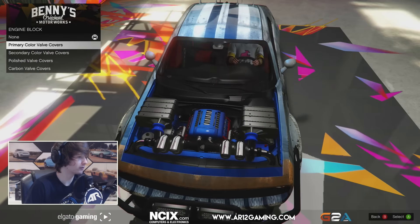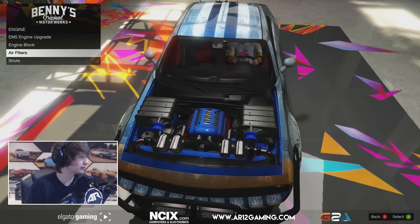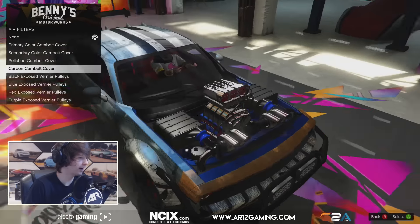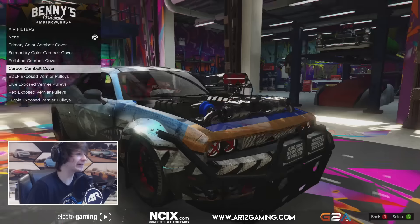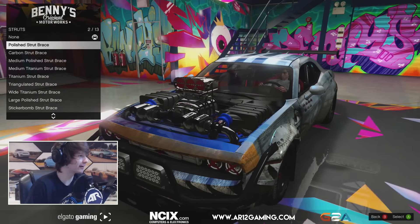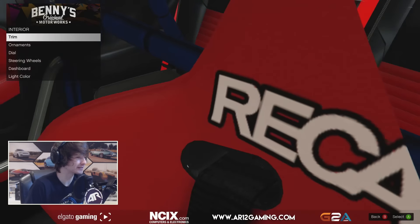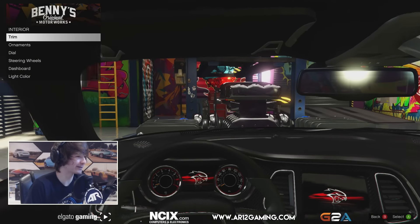Engine block — holy shit, this is insane. Let's get that blue because I want the car to be blue. We can get a cover — what the... We got no hood, we might as well go all out. Holy crap, look at the engine!